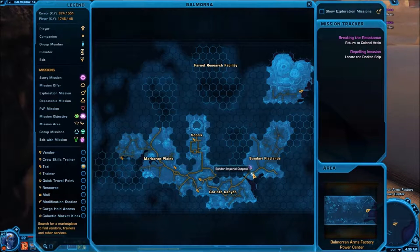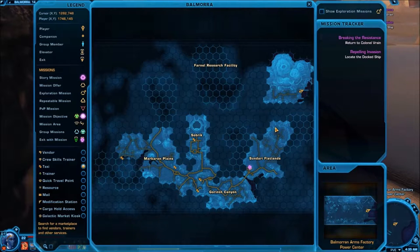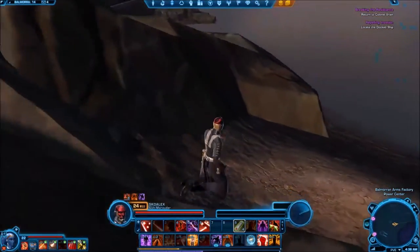This speeder right here is the only speeder you're going to have available as close as we are. You're going to want to travel from Sorbrick to that speeder right there, then make a long walk all the way over here. In here is the Droid Arms Factory — if you've been watching, I already have a map open. Eventually you're going to go through there, go upstairs on the elevator, come out, and work your way over to where we're at right now. We are looking for a Datacron.